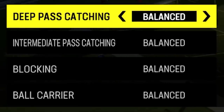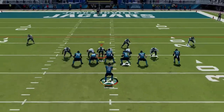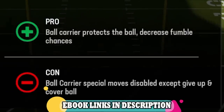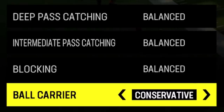My first tip is going to be some things you can do before the play even starts. Before you even select a play, go into your coaching adjustments. If you find yourself fumbling more than you should be, try setting your ball carrier to conservative and you will notice that it all but turns fumbling off for all positions, including quarterbacks and receivers. I turn this setting on at the start of every game and I rarely see anyone fumble on my team, even if I forget to use the protect ball function by holding RB or R1.